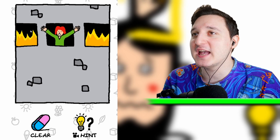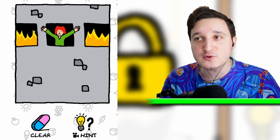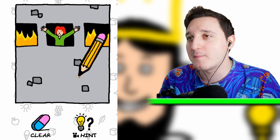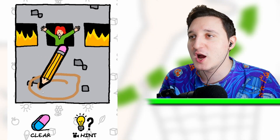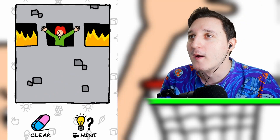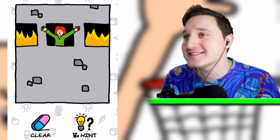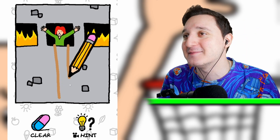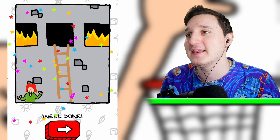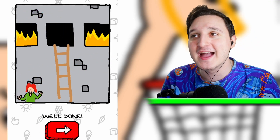This woman is super scared — there's like a burning building here. What do we need to do to save her? Should we draw a pool? Maybe she needs to jump inside of a pool. It's wrong, it's not a pool. I know what we need — we need a ladder. Let's go draw a ladder here. Boom, yeah, she did it. She's finally down and she's okay.